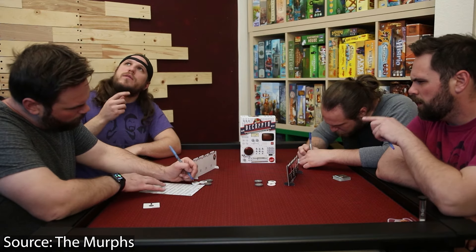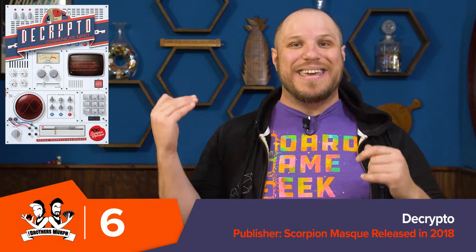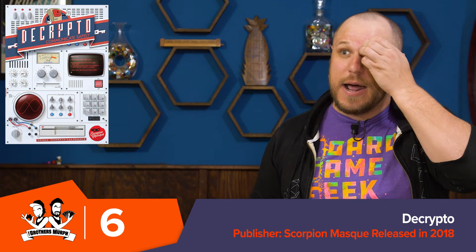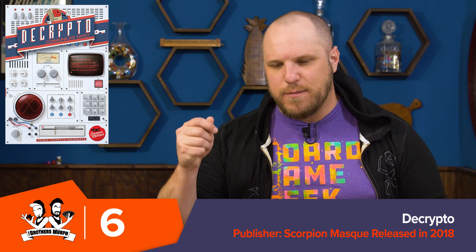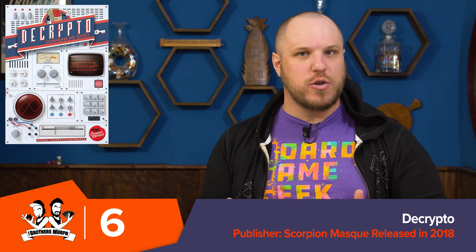Number six is going to be Decrypto. Decrypto is a weird game — it's so hard to describe. Basically, each team is going to have a series of four words — so it could be like dog, house, monkey, and cutting board. Then each round you're going to be given a sequence of numbers, like four, two, one. What you need to do is give a clue to your team that's going to have them guess the fourth word, the second word, and then the first word. You give out three clues and they try to guess them in that order.